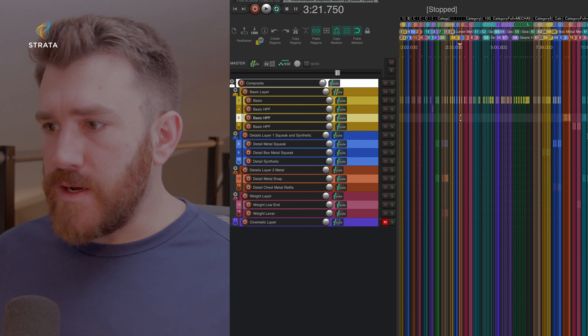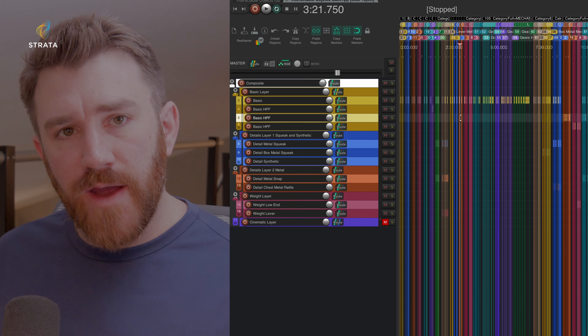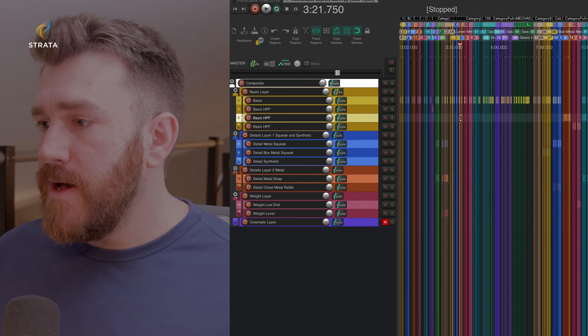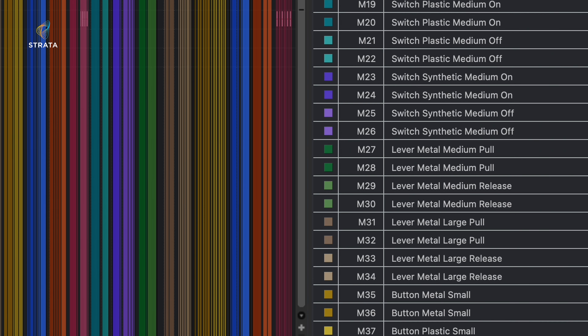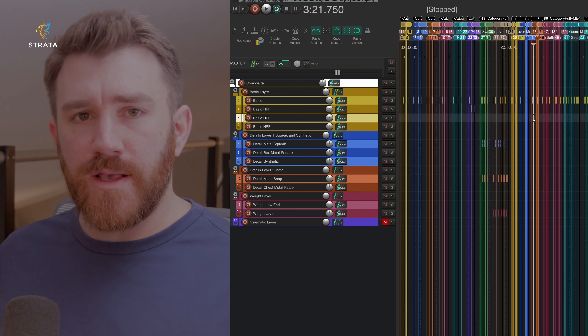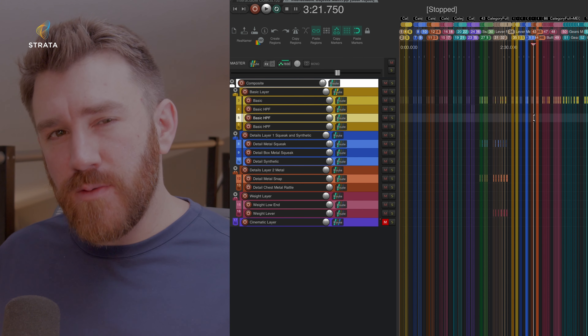The first thing to mention is that there are various types of materials you'll find for each of the buttons, switches, or whatever you have. We have plastic, metal, synthetic, and also wood. Most of our props are going to have a few different size options, usually one or two — small, medium, and large prop sizes, generally speaking. So we have things in here like switches, buttons, levers, gears, those sorts of things you would kind of expect.